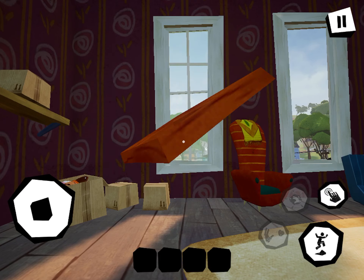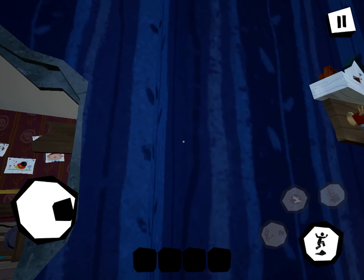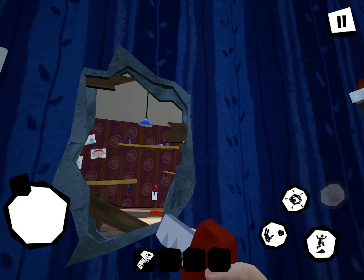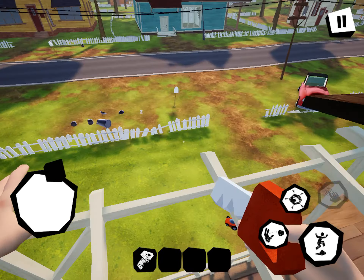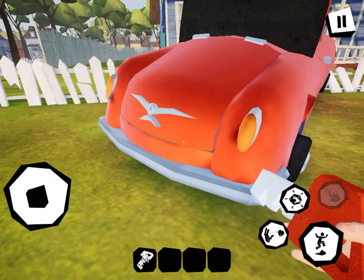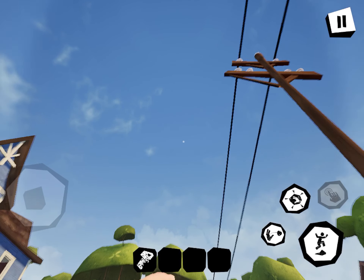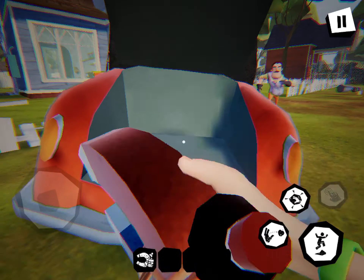This is like the first step basically — you grab the key and then you jump out a window, and somehow you don't die. Then you unlock this, throw the key as far as you can, and just grab this.